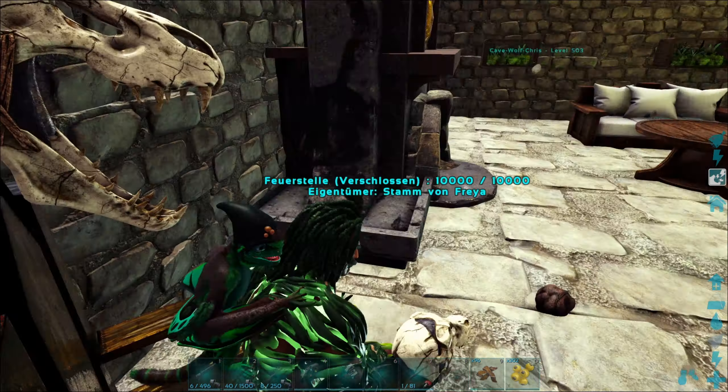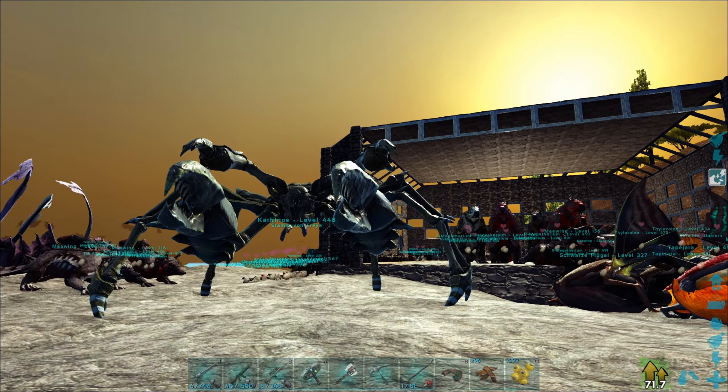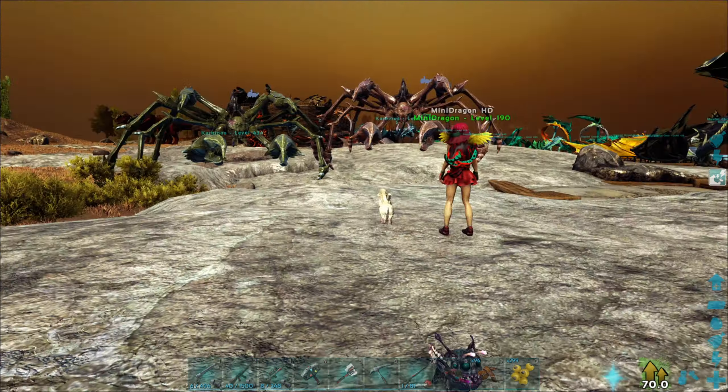Da sind die Eltern. Die haben noch eine Schildkröte drüber – das Schildkrötenzeichen, wie Freya gerade sagte, das kommt von diesem Mutator. Da kann man auch einstellen von S-Plus, dass Tiere Babys machen können, die normalerweise keine Babys machen. Und deswegen ein Baby.